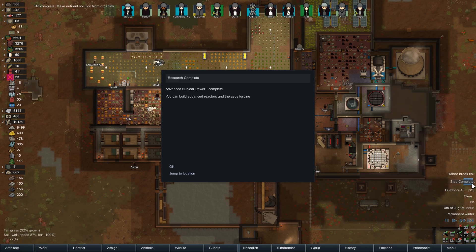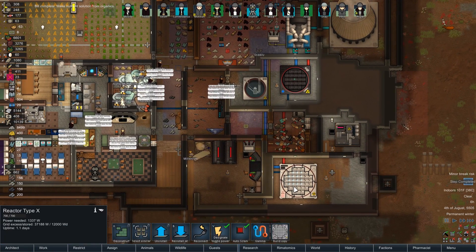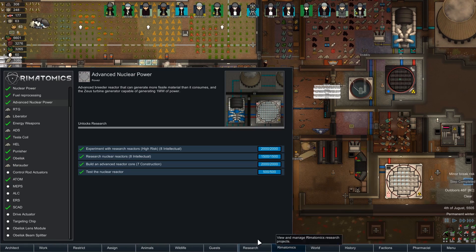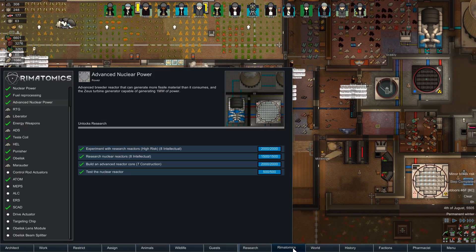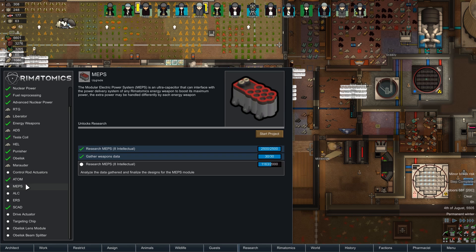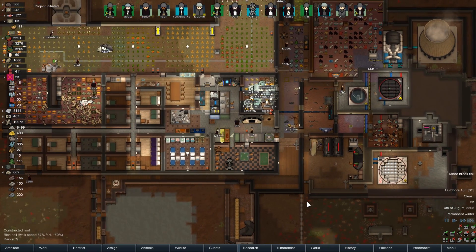We can now build advanced reactors and the Zeus turbine — yay, that's pretty cool! Let's see what's up next. I'm still saving up for the cool gun — I'm at 8,500. Let's work on some of the other stuff in the meanwhile. I had one of these that was almost done — that's not really what I want but it's okay. Go ahead and work on that in the meantime, it'll give you guys something to do.